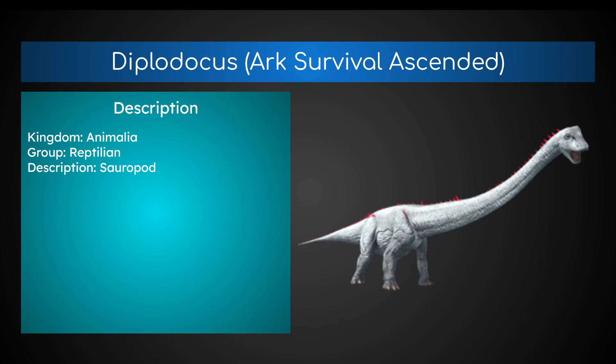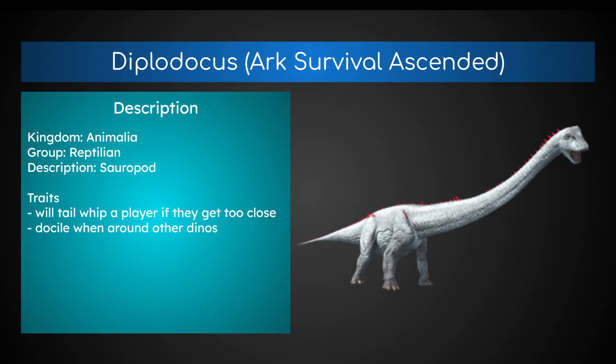The Ark Survival Diplodocus is an animal and a reptile, so it is in the Kingdom Animalia and the Group Reptilian. Description is a sauropod — long-necked dinosaurs. Its traits: it will tail-whip a player if it gets too close, so it is a neutral dinosaur. If you walk up to it, it will attack you. Its tail-whip does no damage, so it's mostly just a minor annoyance. It is docile when around other dinos — most carnivores won't attack one, and it won't attack other dinosaurs.